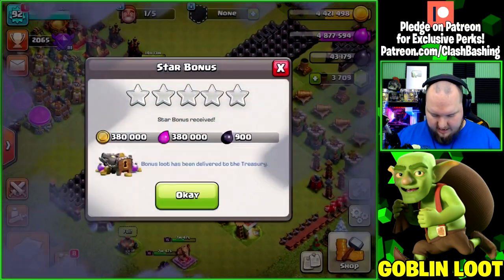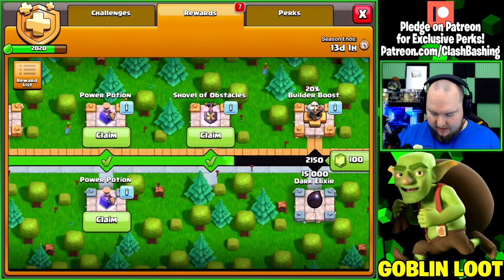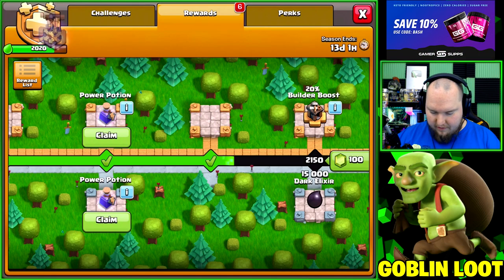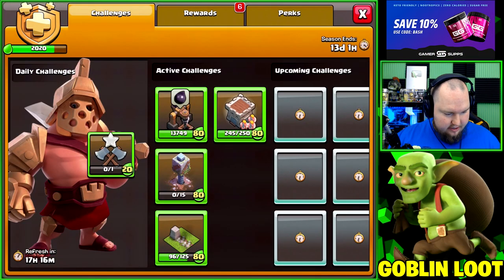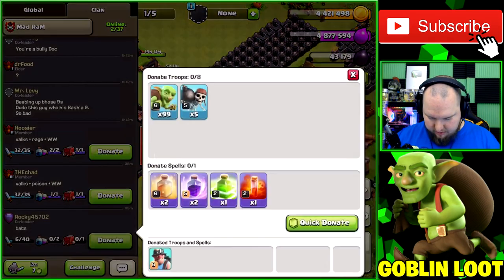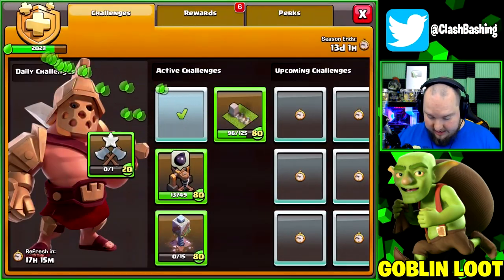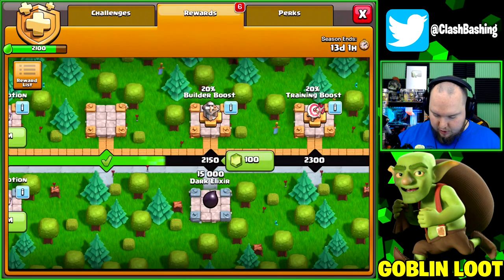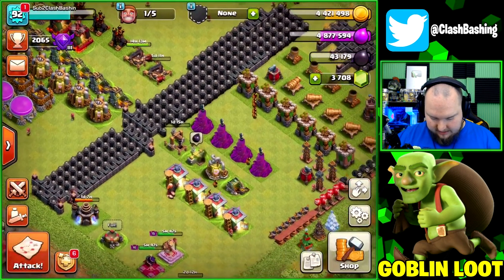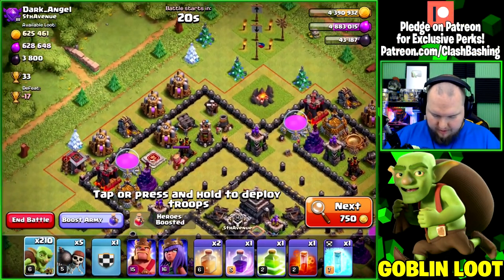We destroyed a cannon which gets us some more points — we hit 2,000, so we can claim the shovel of obstacles! Going to request a donation on Big Rock, throw in one giant to complete that. We're at 2,100 now. Waiting on goblins to train and then we'll go hit some more loot.